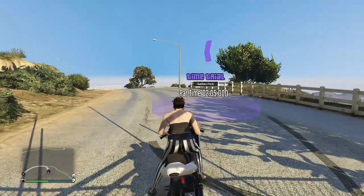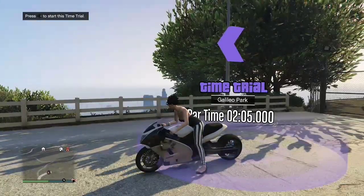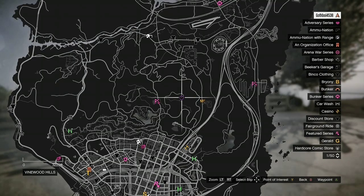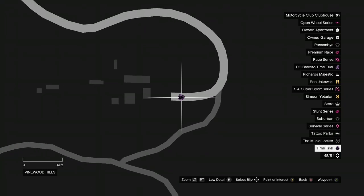Once you have your street bike, come to this time trial called Galeo Park. It's located right here on the map — it'll have a purple circle marking it.